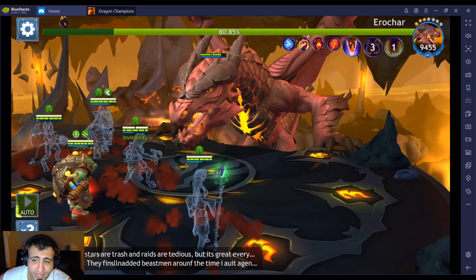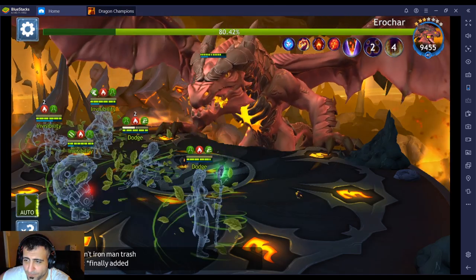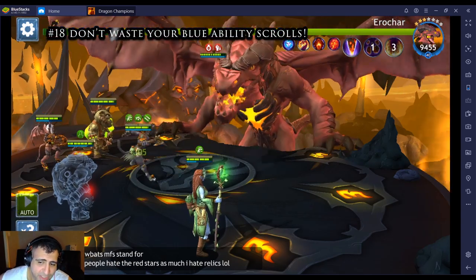Number seventeen: don't invest too much in Sanjil right now. He's currently one of the best healers but he's not working as intended — his regeneration healing is doing 40% instead of 20%. This will be fixed in version 1.1, and hopefully the fix doesn't make him unusable.